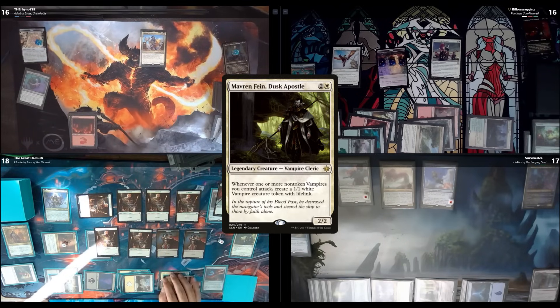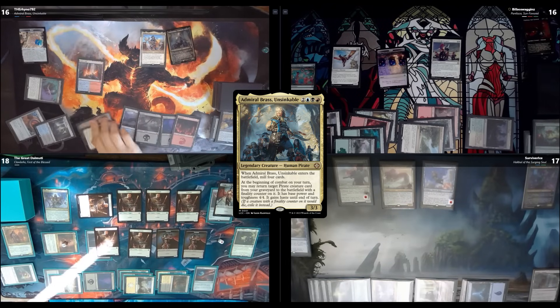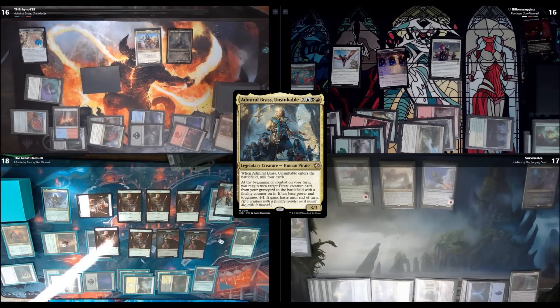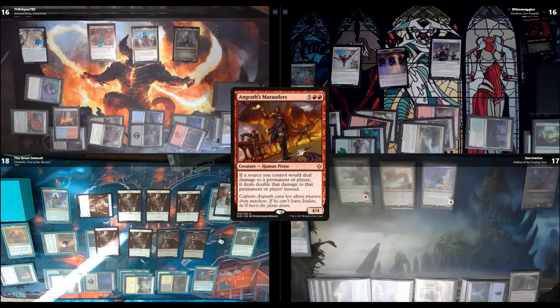Untap, upkeep, draw. I tap to surveil, then pass my commander back. I keep one mana open as a blue deck. In combat I bring back Ingrate's Marauders with Admiral Brass's trigger. If a source I control deals damage to a permanent or player, it deals twice that damage. I'll keep one mana up and pass — everyone has big blockers or wide board states so I'll keep the Marauders as essentially a 10/5 blocker. Technically all my other pirates benefit too from that doubling.